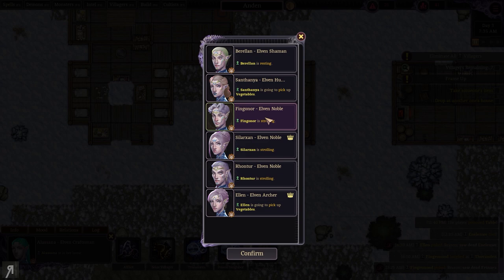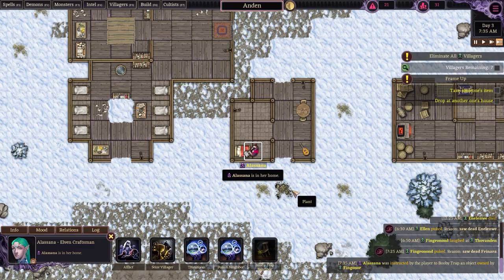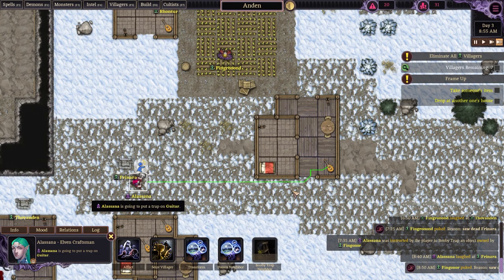Being able to utilize a cultist, especially, is very, very important. I would highly recommend even maybe brainwashing every single person you can into cultists, because then you can basically just poison people, booby trap, and so on — and that makes a huge difference. We're going to booby trap someone else now. Let's see where they end up going — they're going over here. Perfect, no one's seeing. Done — perfect, look at that! No one saw that we did that.